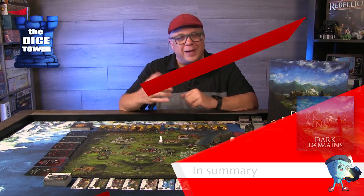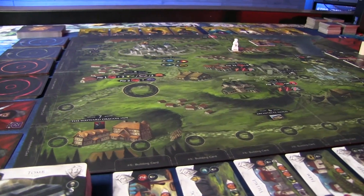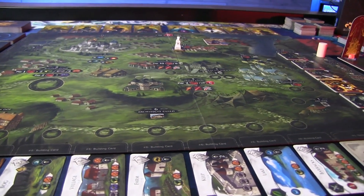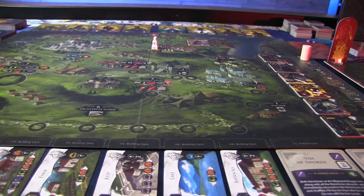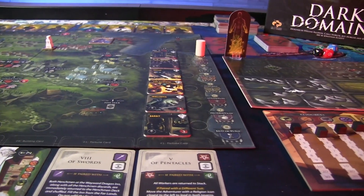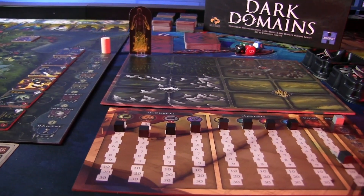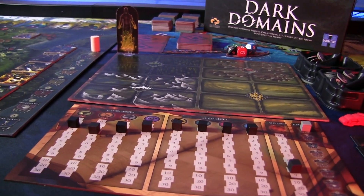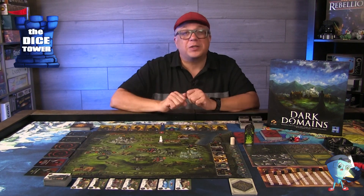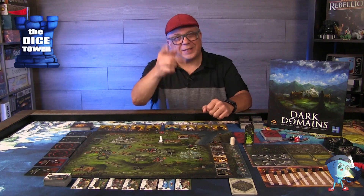Just a reminder: this has been a Dice Tower paid preview and some of the elements you've seen here have been in prototype form. Keep a close eye on the campaign for any other changes that may still occur. I was already a fan of this game and I really think the efficiencies they've put into play have made this a much quicker game to play. I like the resource management and some of the rule changes really made a lot of sense. If you want more information about how the game plays overall, go check out some of the how-to-play videos they have lined up. If this looks like something of interest to you, I'm sure they'd appreciate your support. Until next time, we'll see you at the table.